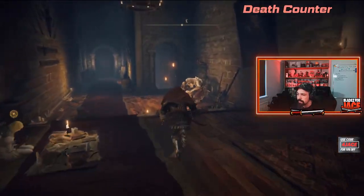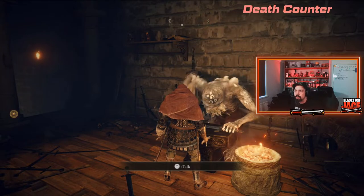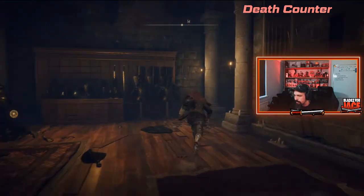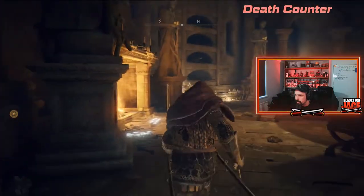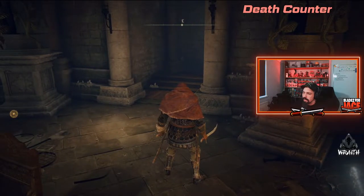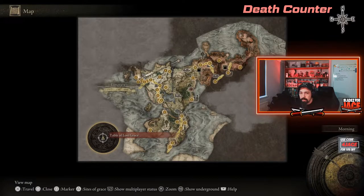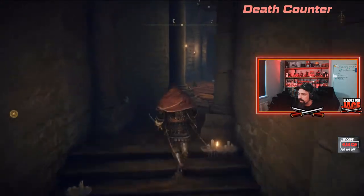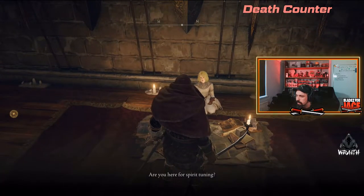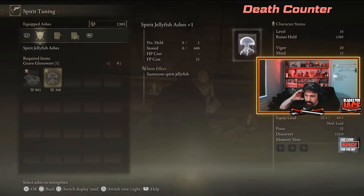From there go down the corridor and talk to the blacksmith until he says she might make a good spirit tuner. Then go back to her — she'll say she's not sure. Talk to the blacksmith again. It's a bit of back and forth — just exhaust all the dialogue until it repeats. Then press the map and reload back into the area to completely reset it. Once you've done that, she will be sitting there and you can use spirit tuning to upgrade your summons — like the wolf ash and jellyfish ashes — to make them stronger and more viable in battles.